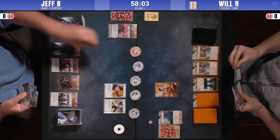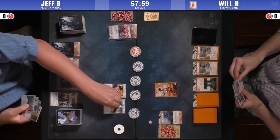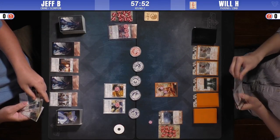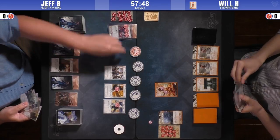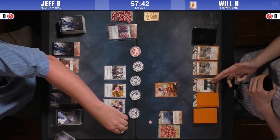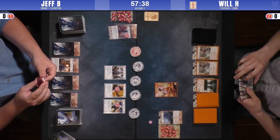Jeff did play an Asahina Artisan, which is a Shugenja. So if he was running Cloud the Minds — Cloud the Minds! Very interesting. Jeff wants to do a Swarm. We took a look at Jeff's Restricted card — it's actually a Forged Edict. Just a heavy control list, then. I'm going to speculate: two Fate and two Forged Edict? Fate Worse Than Death and two Forged Edict, maybe?